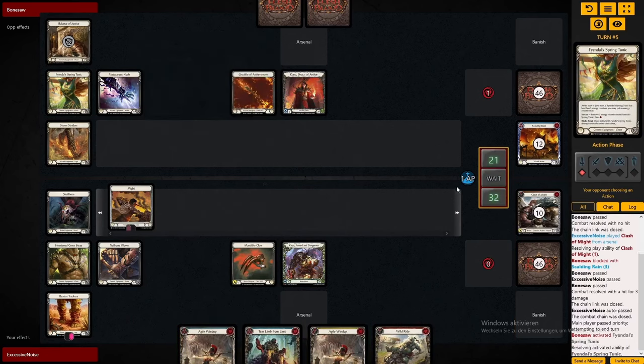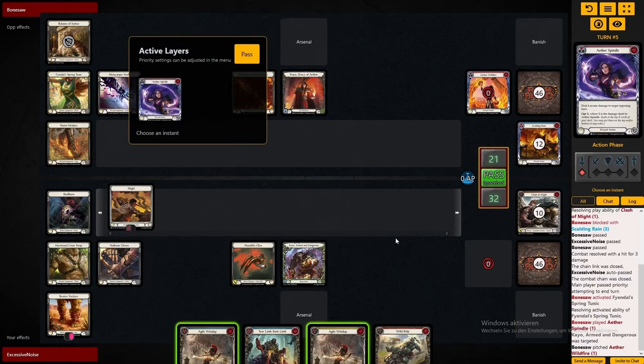Now the Teal Limp from Limp is another way of creating huge turns. With him playing another Ata Spindle here, I think I'm just going to use it to set up again. I can keep the Wild Ride and the Teal Limp from Limp, pitch that blue Agile Wind Up, and then play the yellow one.